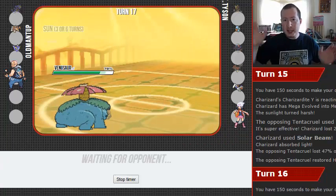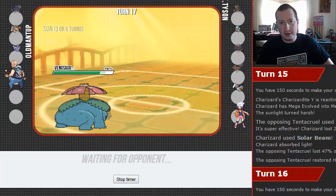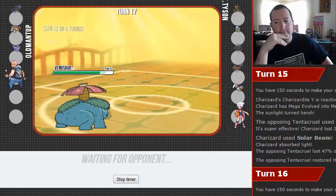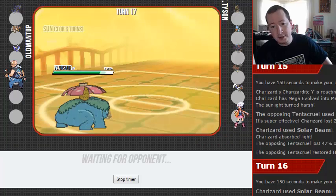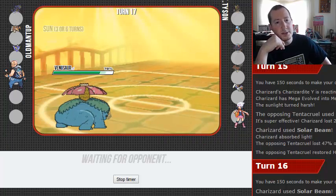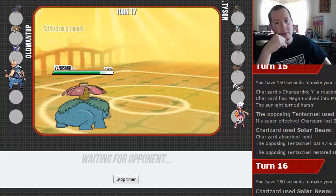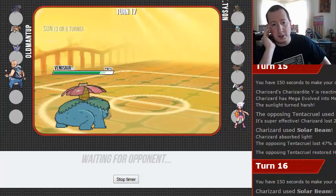Now, unless he has some crazy fighting resist as his last Mon, we could bring in — he has no priority left. I don't have Rocks up, which means I'm going to have to play shenanigans with him to get around that Nosepass. I don't have HP Fire on this — I have HP Ice, which is going to make it harder for me to take down Skarmory. The best I can do is a neutral HP Ice hit, which is terrible.